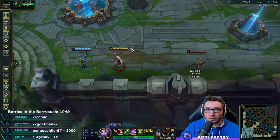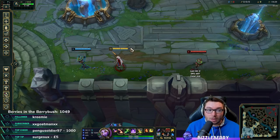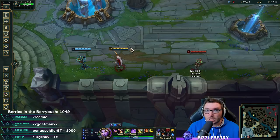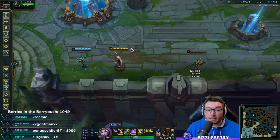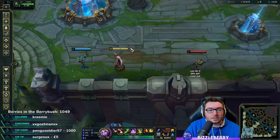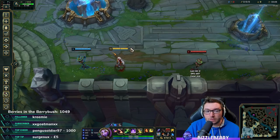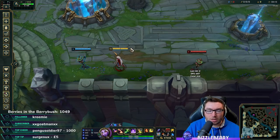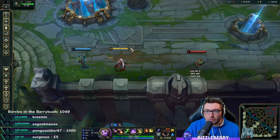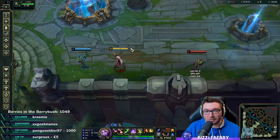Mid-game onwards you'll be extremely vulnerable to assassins, which is why you might want to pick up Zhonya's or a Stopwatch mid-game. Hopefully this guide helps you out. I've got loads of other support guides on YouTube — Grandmaster, Master, High Diamond ELO support gameplay if you're interested. Give me a thumbs up, subscribe, click the bell, and let me know in the comments what champion you want next. I'll be covering tanks in patch 10.12, but if there are any enchanters or mages you want before then, let me know. If you're watching on Twitch, consider following. Take care and stay safe!